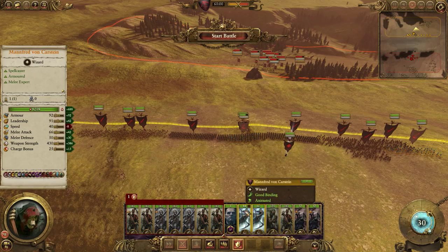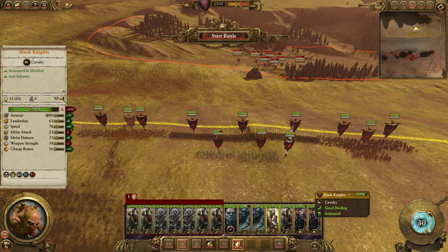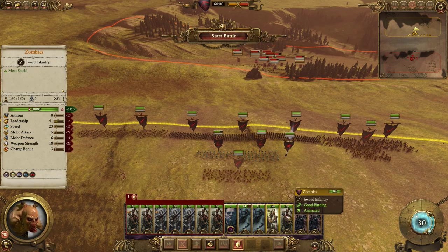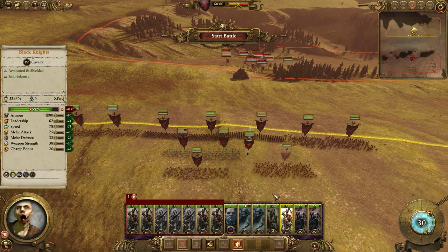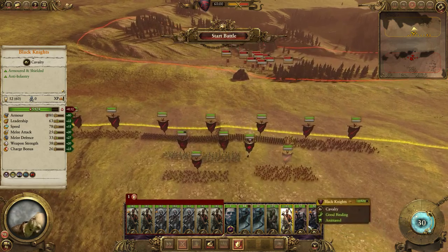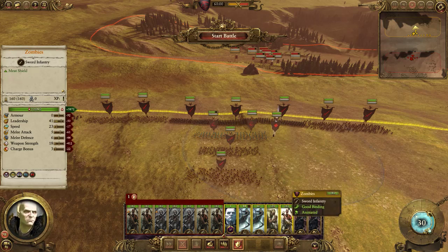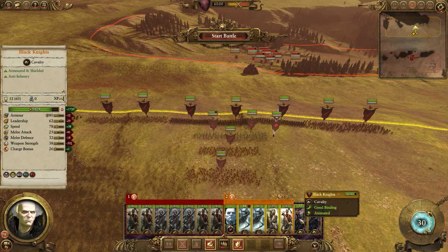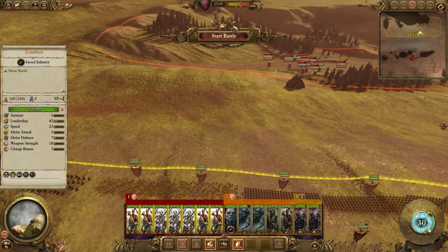I'm gonna take the wraiths and put them back here — they're gonna do a little more special stuff. Put the crypt ghouls back here as well. They're gonna be backup in case the cav gets around behind us. Then we can group that together. There we go — you guys get grouped. Alright, let's start.